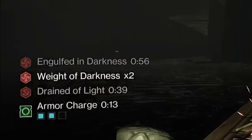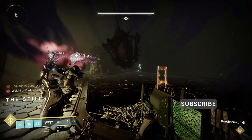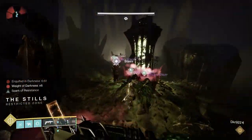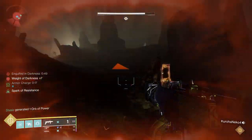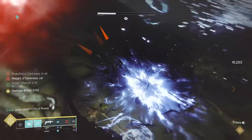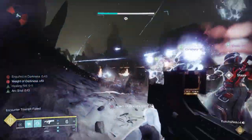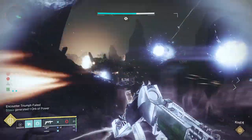Once you keep moving through this encounter, you'll see two debuffs that show up on you. One is Engulfed in Darkness, and one is Weight of Darkness. Weight of Darkness goes from 0 to 10, and as it goes up, you'll see your abilities to sprint and jump reduced, making it more difficult to deal with enemies. You can counter this by running an Arc subclass and becoming Amplified, or by using Eager Edge.